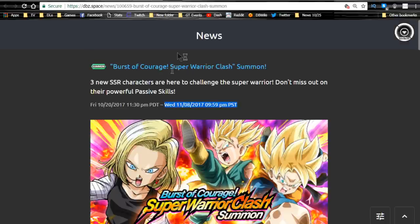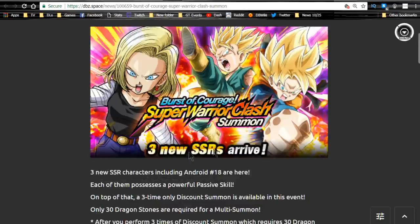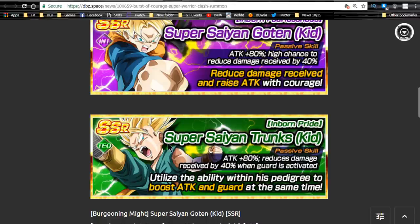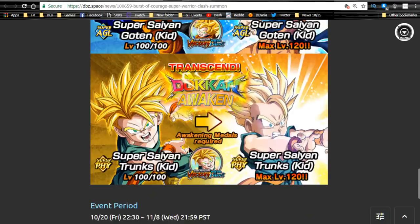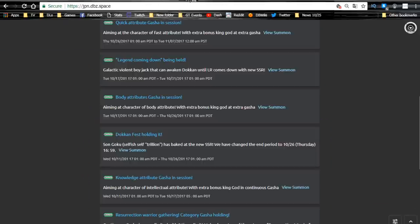Burst of Courage Super Warrior Class — the Bio Broly banner — ends today, so I don't recommend summoning on this one. It does have featured LRs, so you can if you want. The Trunks might be viable for a super tech team on Dokkan Road when that comes to global — guaranteed damage reduced by 40% when guard is activated with good link skills. The OG Trunks should be viable on a Super Saiyan 3 Gotenks team with the physical one, and Goten is not bad at all. If you're a whale go for it; if not, I wouldn't recommend it.